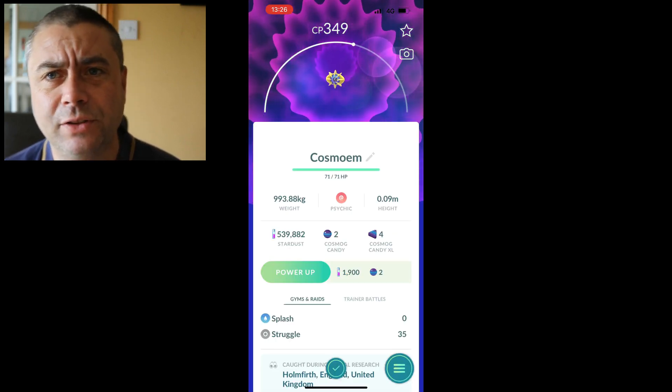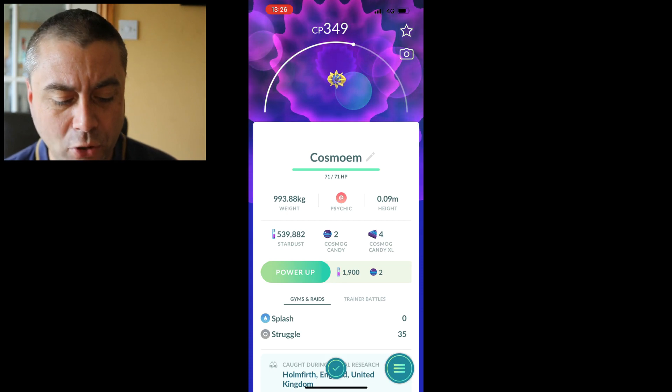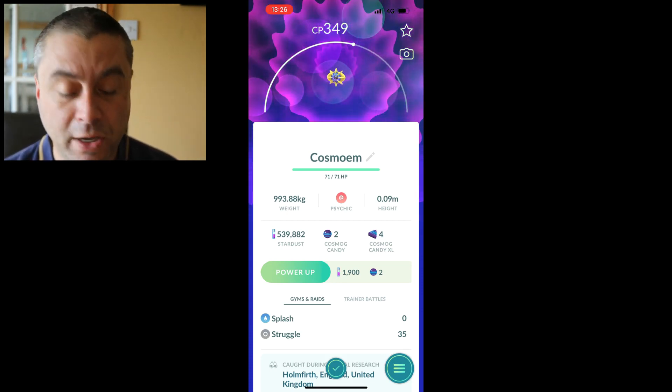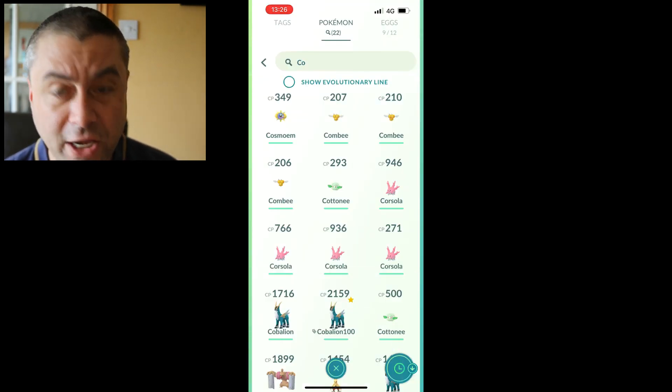It's not in the game at the moment, but I think Cosmoem evolves in two different ways. I don't know how much candy you need, but all my candy's gone now. If you've run out, you're just going to have to walk it. But that is how you evolve a Cosmog.